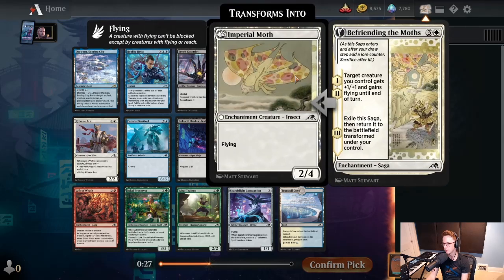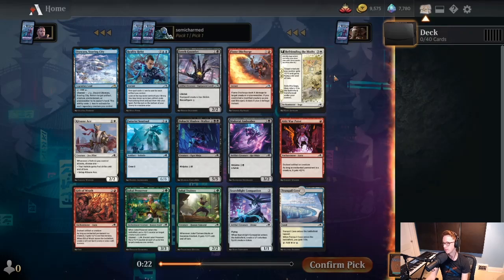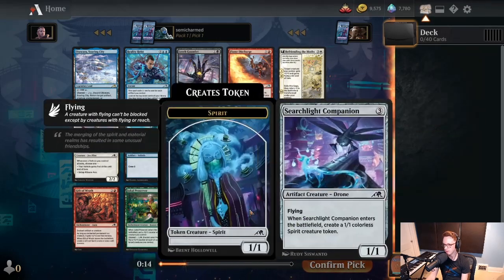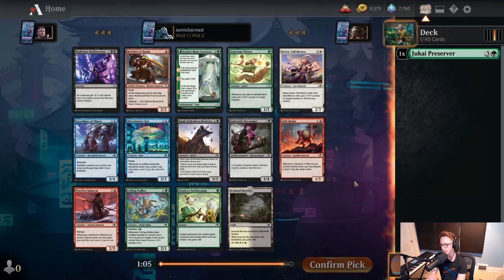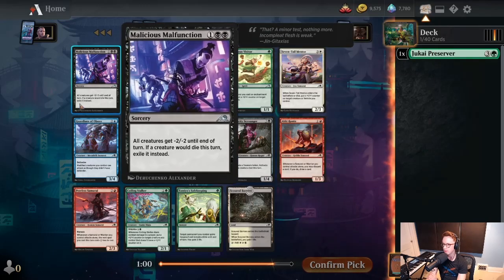Maybe Flame Discharge — neither are very exciting. Reconfigure that costs more than 2 mana is just way too much to ever really matter, and this doesn't add power and toughness so it's just not that useful in the late game. But 2-mana 2/2 lifelink is totally reasonable. Jukai Preserver is a good green card. I like starting green when possible, I also like starting black when possible. So I think we're going to take Jukai Preserver here. This pack is very weak, but green allows us to stay pretty open. We're taking the Preserver.